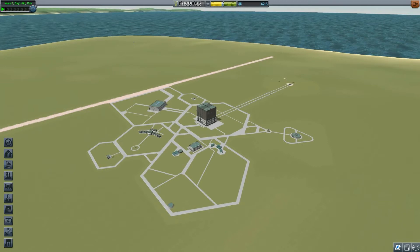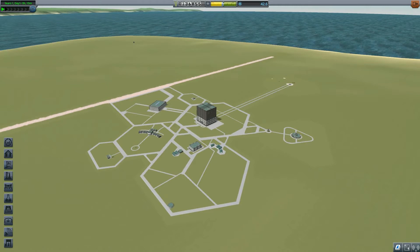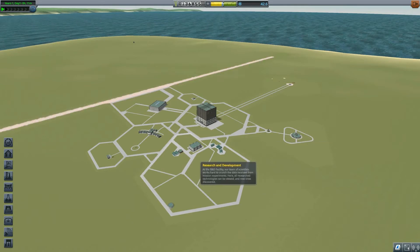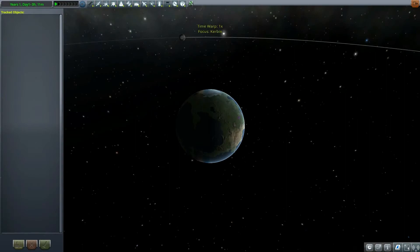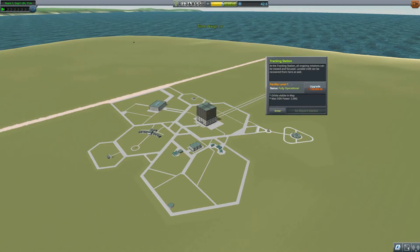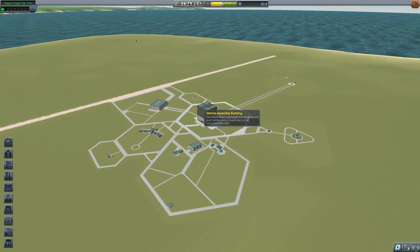Hello YouTube and welcome to Groundwork's Plays KSP. This is episode 2 of our playthrough. In the previous episode we launched our first ship, which netted us a little bit of science and some funds. The science we'll be using to advance our research, and the funds we might use to upgrade our tracking station — but not just yet because we don't have enough.